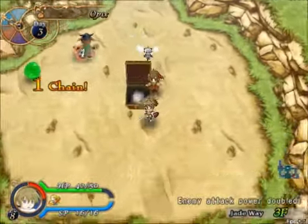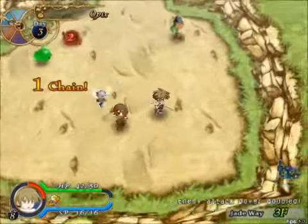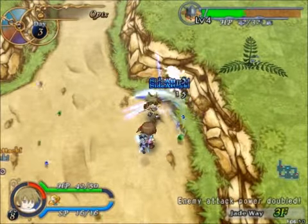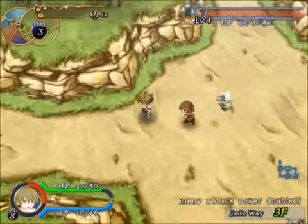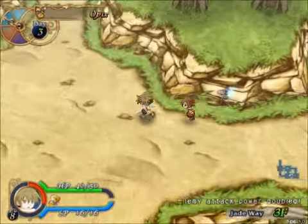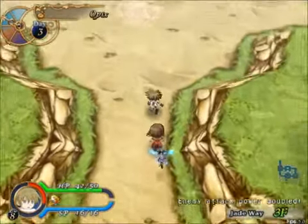And there's a bomb. You can smack those around, and if they hit a wall or an enemy, they explode. And they can hurt enemies, as you can see, because it just did.